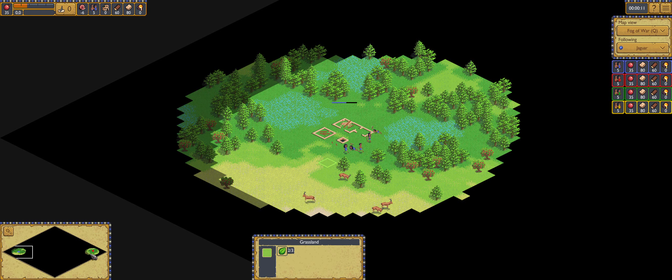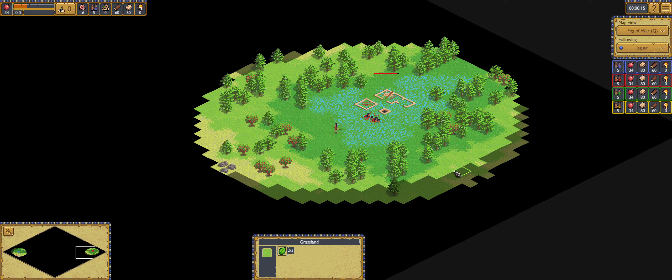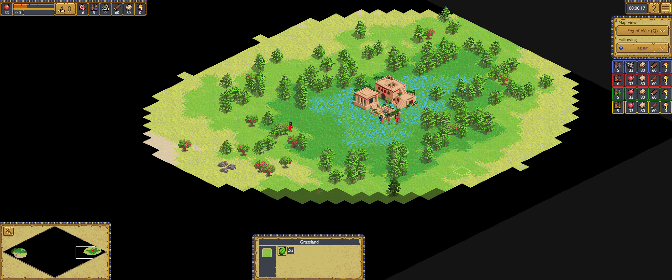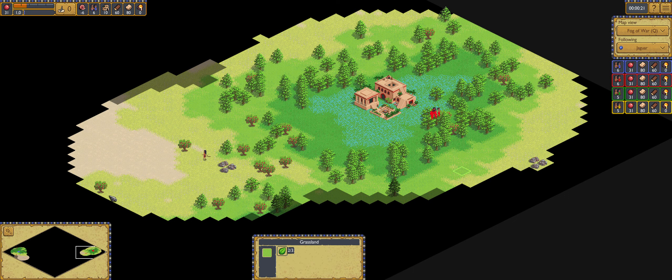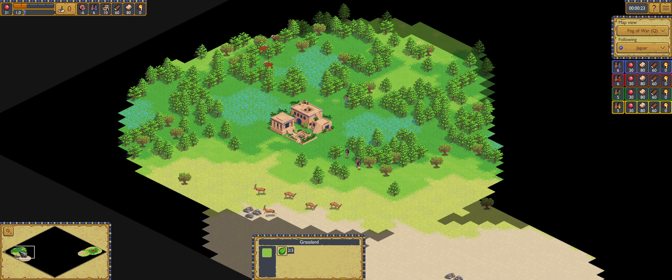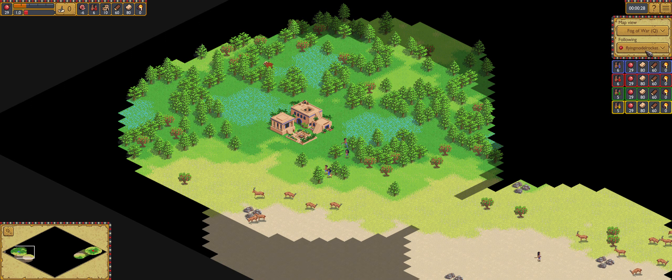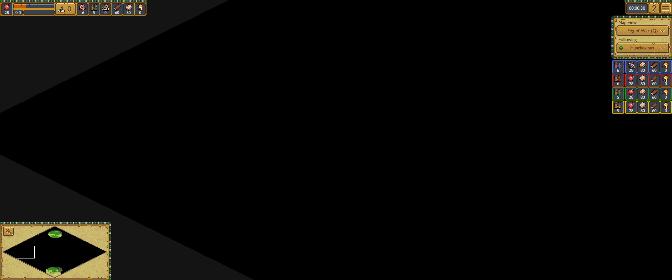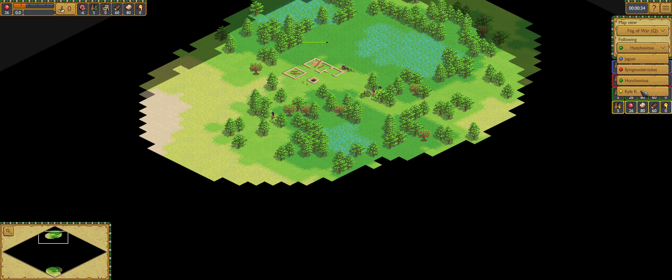Hi guys, HeavyBeber here. Welcome to this first round match on the 2x2 Crescent Cup. This is Flying Jaguars vs Lupe Wright. We have Jaguar in blue with Flying Modern Roots in red against Unchovicius in green and Kaylka in yellow.